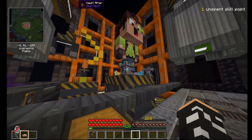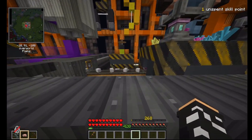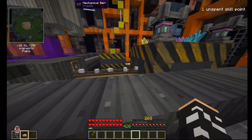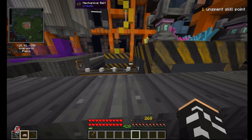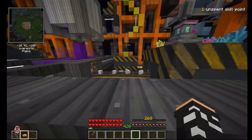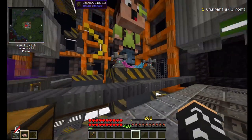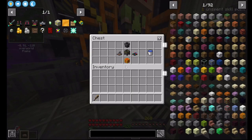Omega statues are very useful when you're trying to make crystals. They will generate infinite of any one item from a loot pool, as long as you have enough time. This allows you not to have to worry about automating that thing, as long as you just wait a bit. Unfortunately, they are quite difficult to get, but with this bug you can get as many as you need.